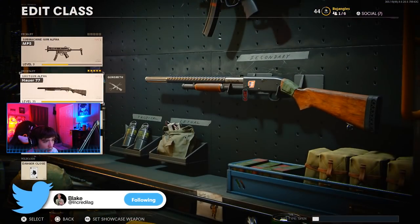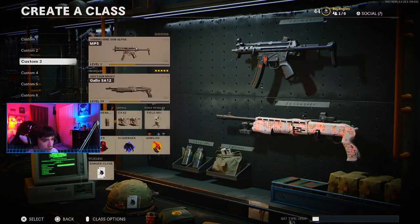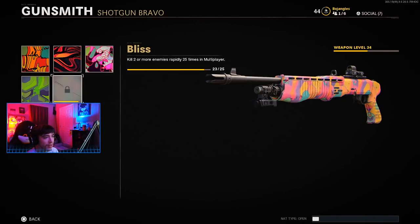I guess this is the first episode of Road to Dark Matter. We got the pump shotgun, the Hauer 77 — we gotta do three kills at point blank range. Then for the Gallo SA12, you can let me know in the comments if I'm pronouncing it wrong. We need long shot medals and a couple of double kills. I think we're gonna play hardcore for the Gallo and then hop into core with the pump to unlock diamond camo. This gun is just not usable in core.